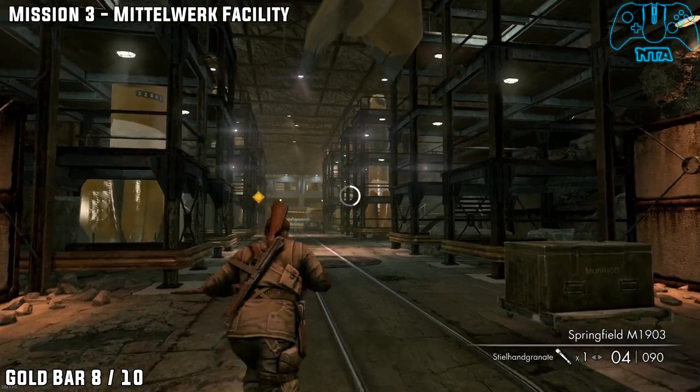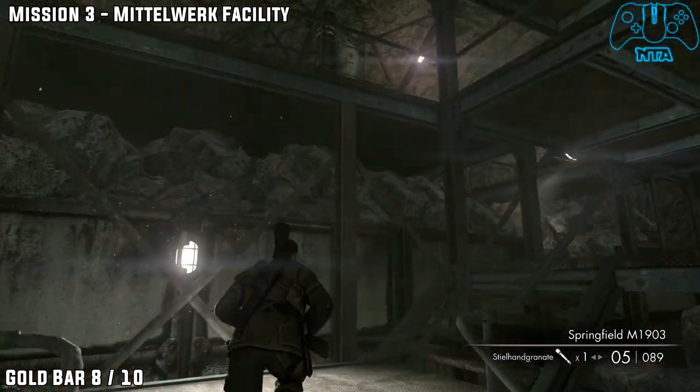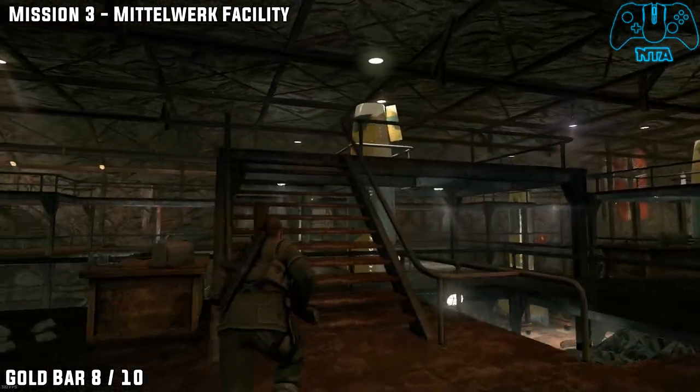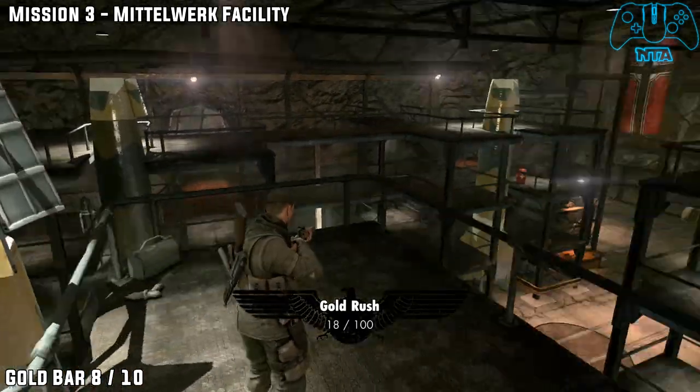This is pretty much exactly where you shot bottle number four. Head to the very top and go into the middle one on the right. You'll find gold bar number eight.